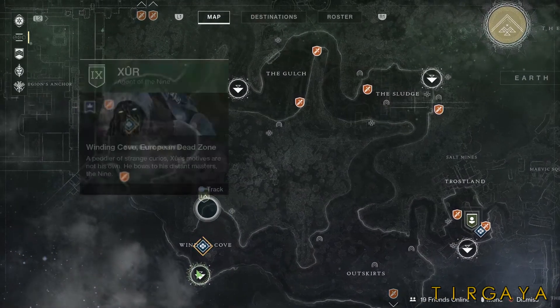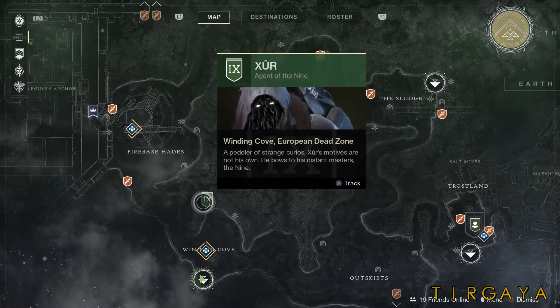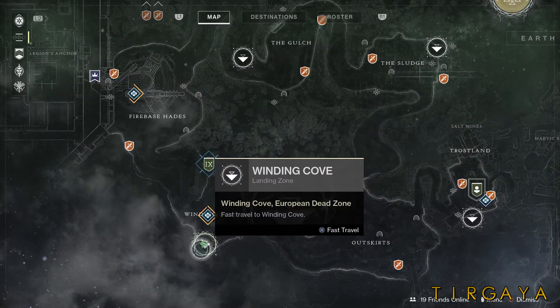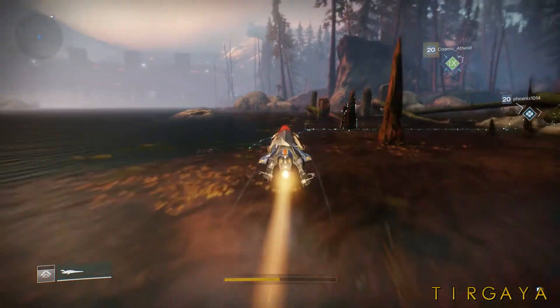Xur is in the Winding Cove. There's a public event, so go ahead and track Xur and zone into this area. I've already done so and we can go ahead and speeder over.